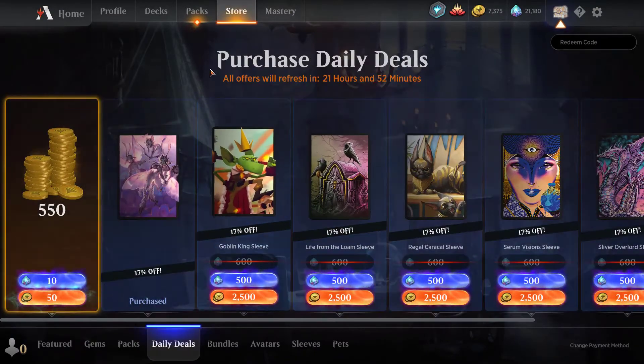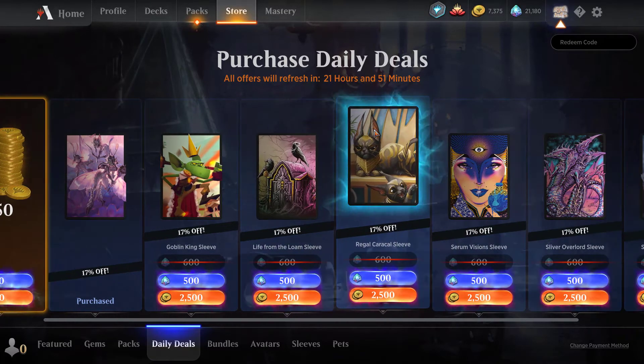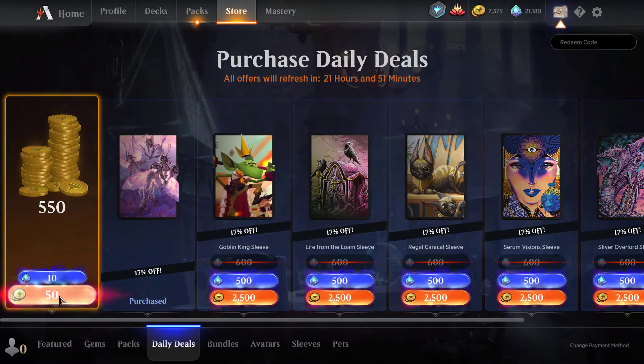Okay, let's go to the store and see what's in there. Free gold — I'll take free gold! Oh, and sleeves — all sleeves! Okay, today is an interesting day. All sleeves. Interesting. They're only 17% off, but still.